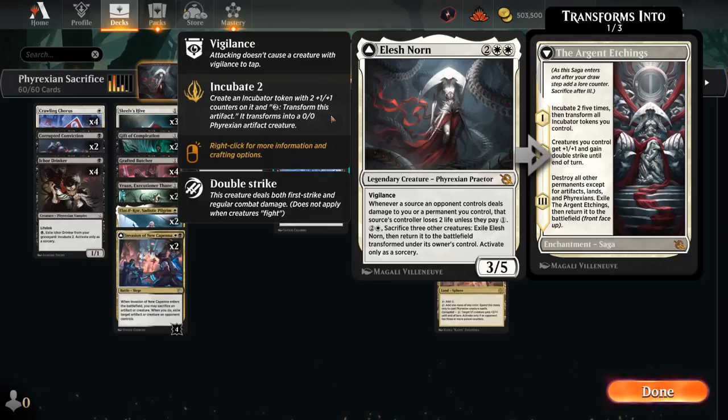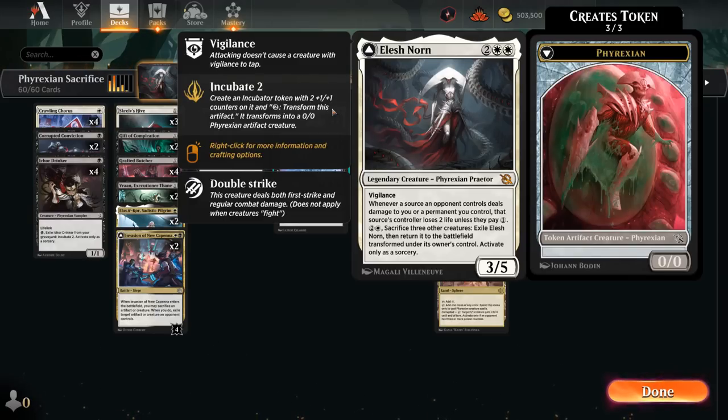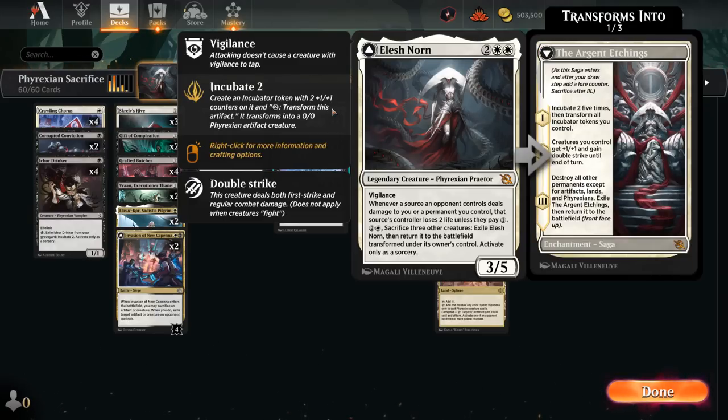The plan is to pay 2 and a white and sacrifice 3 other creatures to transform Elish Norn into the Argent Etchings — a saga starting from chapter 1 where we get to Incubate to 5 twice, and then transform all those Incubator tokens into Phyrexians, essentially adding 10 power and toughness to the board. Then on chapter 2, creatures we control get +1/+1 and gain double strike until end of turn, which is usually game over if we still have those creatures in play.